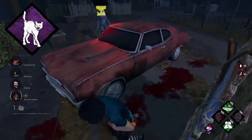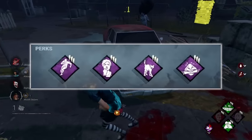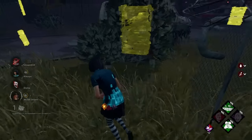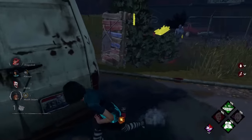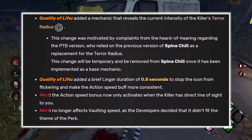Spineshell used to be one of my favorite perks ever in Dead by Daylight. I remember running the vault speed build long before I had even thought of making a YouTube channel. However, after receiving multiple updates throughout DBD's history, Spineshell is now only a shell of its former self.